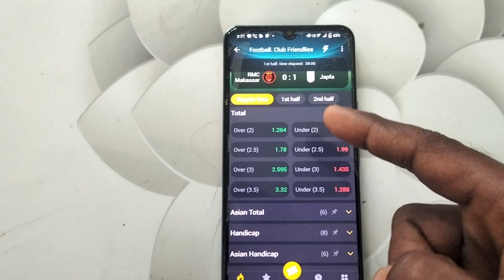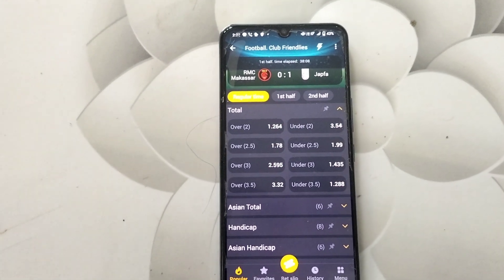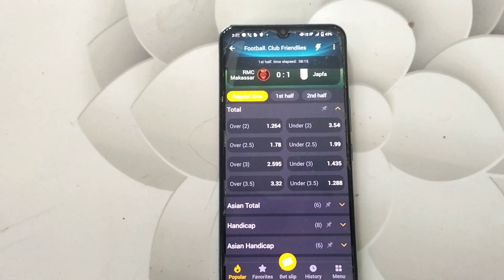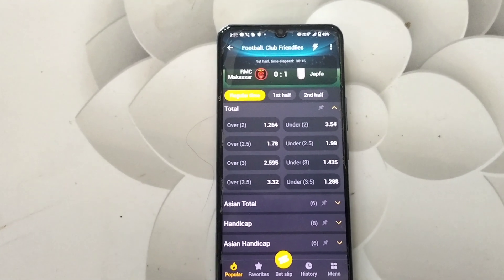Already 1 is scored. So in this case it may end at 1 or 2 or 3. If no score had been scored until now, then it may be 0 or 1 or 2 or 3. Up to 3 is under 3.5.